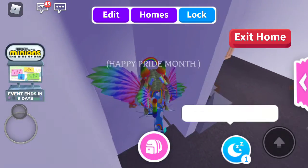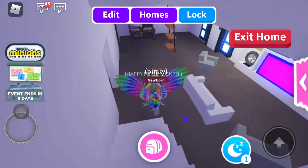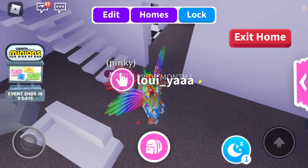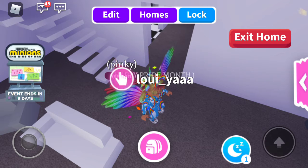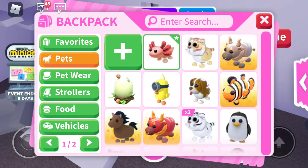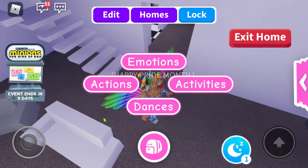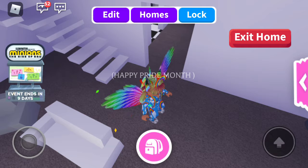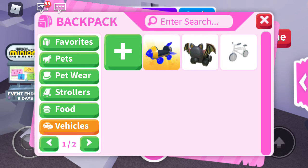Upstairs is just a guest room. So yeah, that's what my house looks like — just some ordinary house. Please like and subscribe if you like these Roblox videos and I will do more. We're just going to go to the trading center and I will just go trading and see what I'll do.